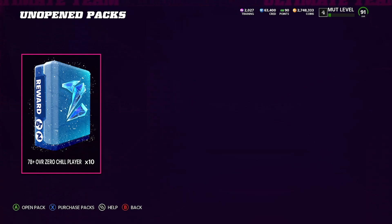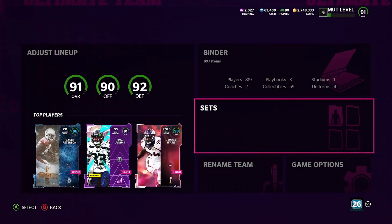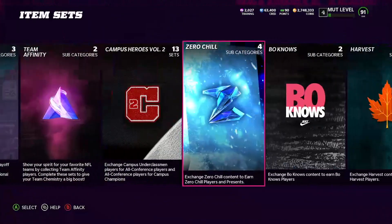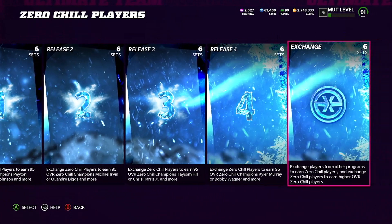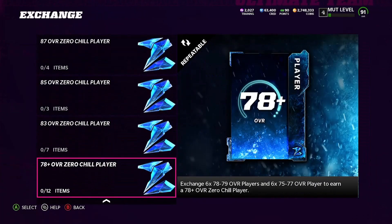Let me break down exactly how we set this up to get 1,078 plus Zero Chill packs. Come over to Sets, go to Zero Chill, then go to Zero Chill Players, scroll all the way to the right, click on Exchange, and come all the way down to 78-plus player packs. So exchange 670 and 79, 675 77s to get a 78-plus player.